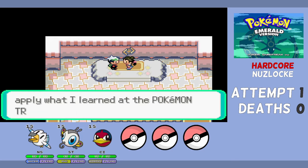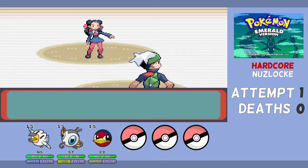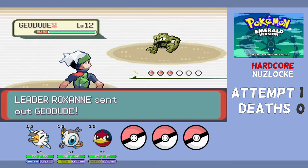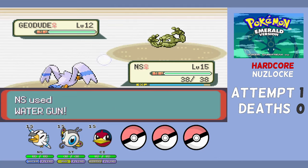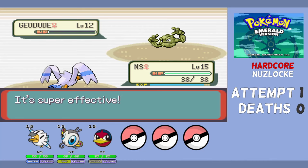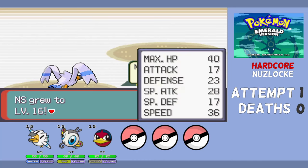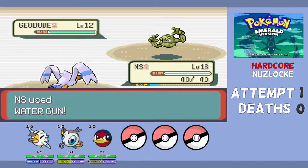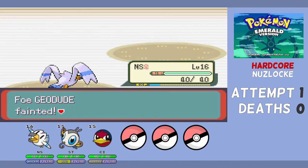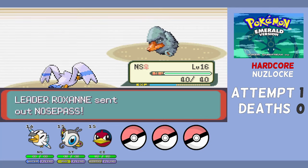First gym leader Roxanne is going to be a bit of a struggle. Wingull should easily take out the Geodudes — I've beaten her with a Beautifly before, so I know they're quad weak to Grass and Water, and Beautifly does have Absorb. I edged Wingull and Beautifly close to level 16 because level caps end at the start of the battle. A single Water Gun takes out the first Geodude, and a second takes out the second. However, when Nosepass comes out, things get vastly different — it's only 2x weak to Water and Grass, it's bulky, and Rock Tomb is super effective.